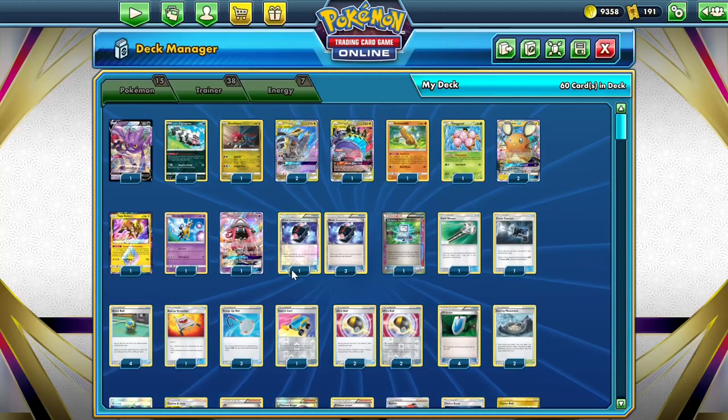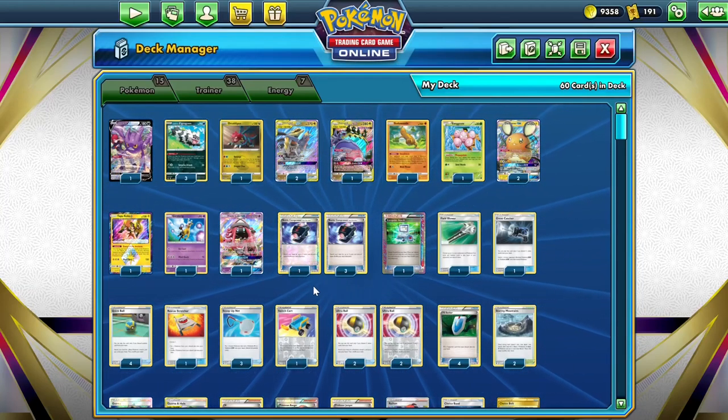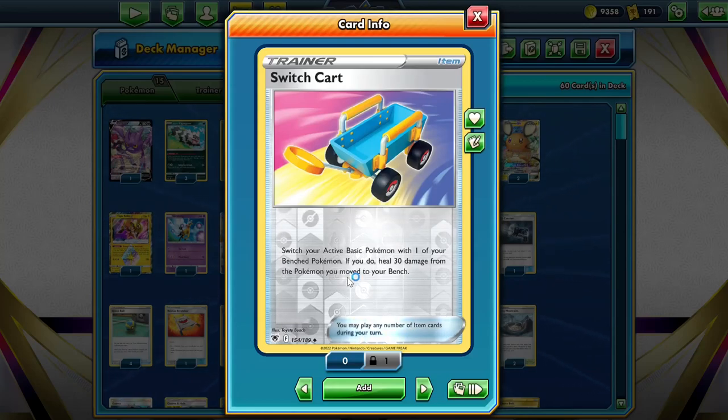Stormfront also sometimes plays Snorlax with its Block ability, which stops you from retreating. But we do play one copy of Switch Cart as a counter to that, as switching isn't counted as retreating, and it also heals 30 damage so we can tank a hit if we need to.